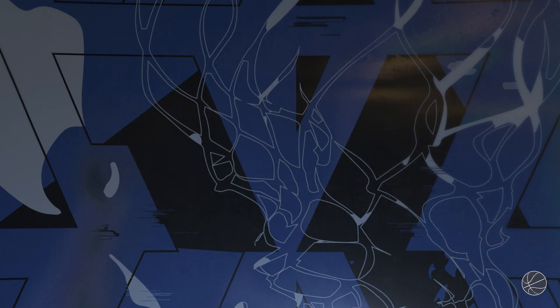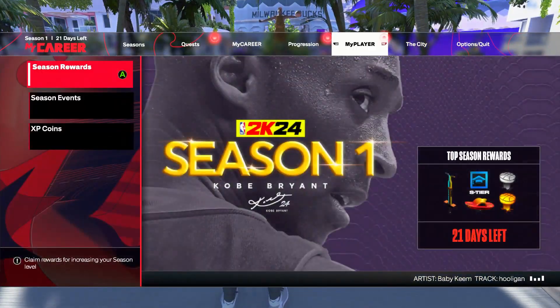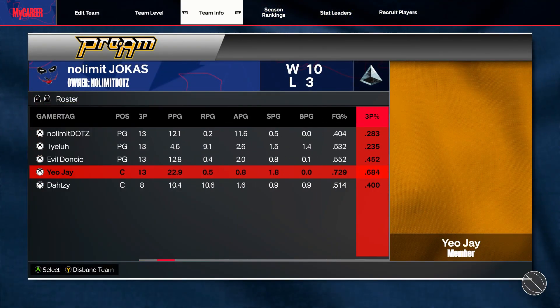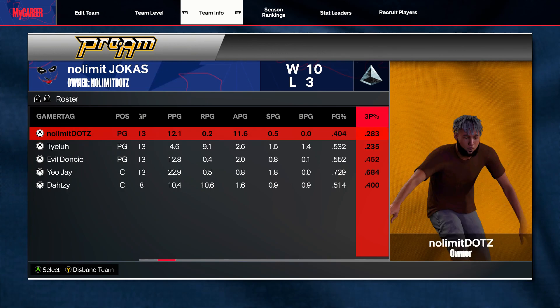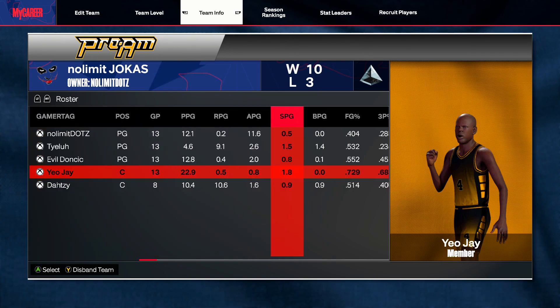The jump shot I'm going to give you is one you probably haven't seen very often. My on-ball lock — he's an offensive on-ball lock with an 85 three-ball — uses this jumper in Pro-Am and he literally doesn't miss. I could even show you guys: this is against Pro-Am matchups. He's shooting 68.4% from three — 68.4 from three. Crazy, right?